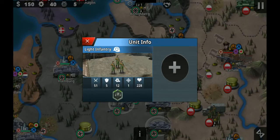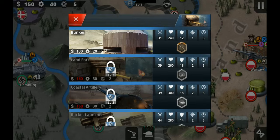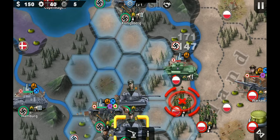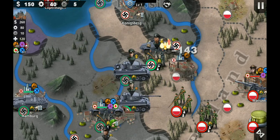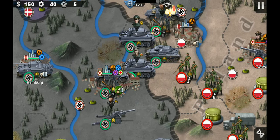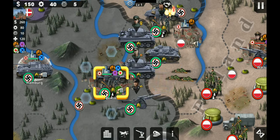You can see light infantry, tier guns, the bunkers — the boy did a lot of damage. Troops are buffed a lot in this mod.